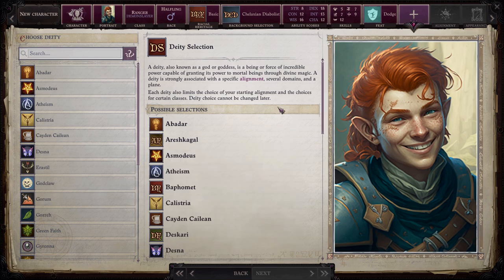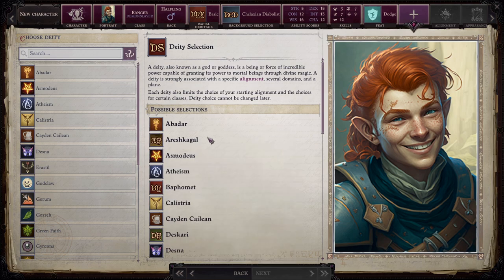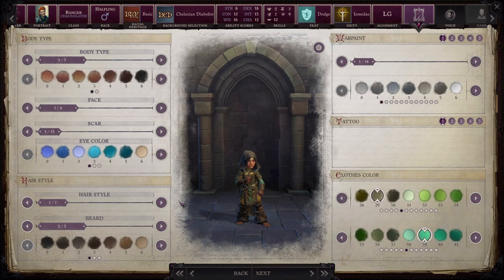Now we have to find our deity. I'll go with Iomedae — the Light of the Sword, the Lady of Valor. She is the goddess of righteous valor, justice, and honor. Having served as a herald, she inherited many followers after the death of Aroden. Her domains are glory, good, law, sun, and war. Her favorite weapon is the longsword. We won't carry a longsword, but this gives us a lawful good alignment background.